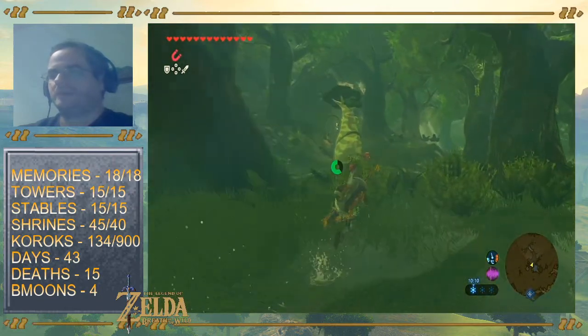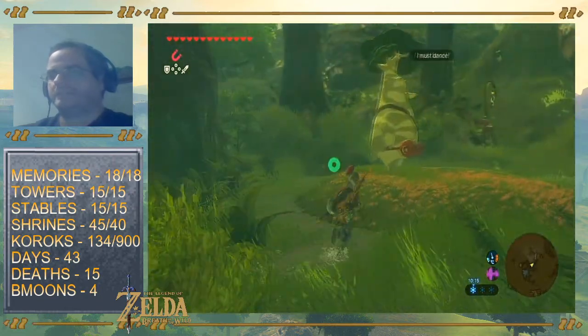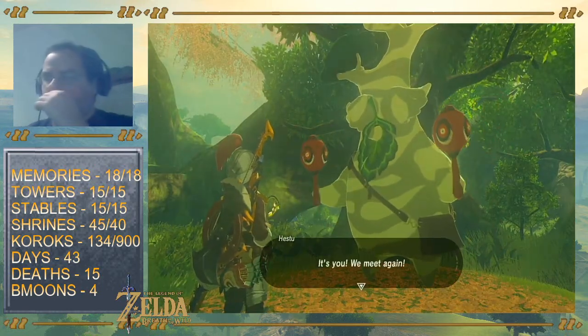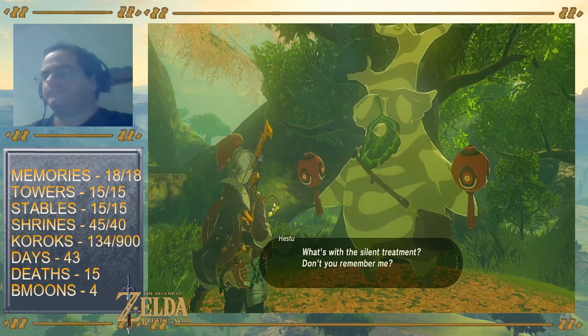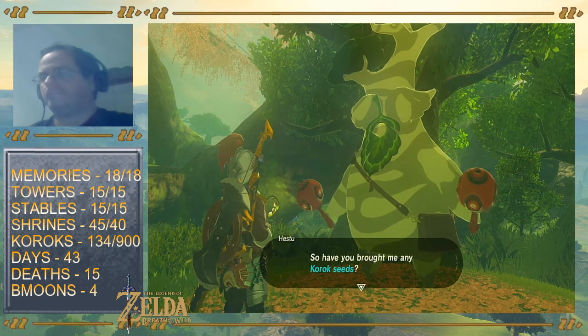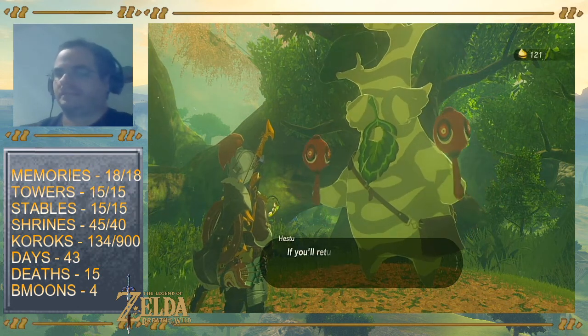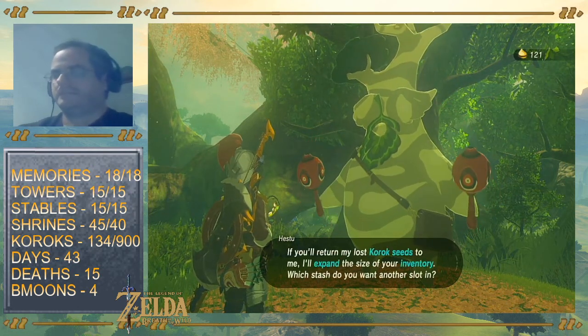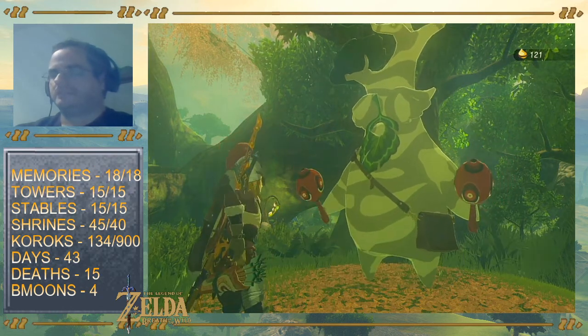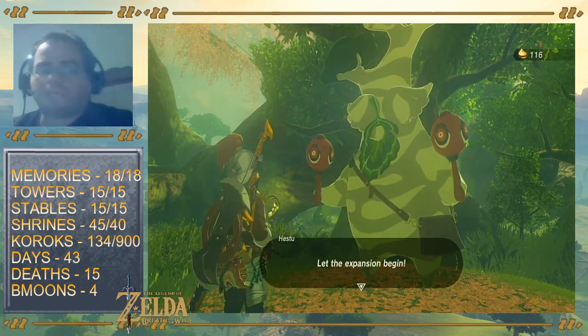And there is Hestu — this is my main man. You must dance, my friend. You must give me all the upgrades. Let's do the weapons. We need way more slots.